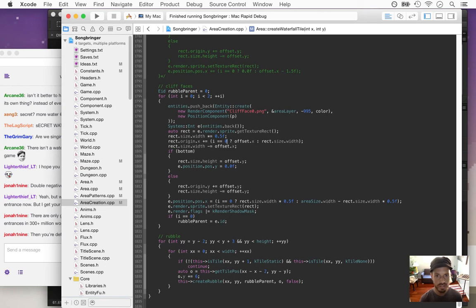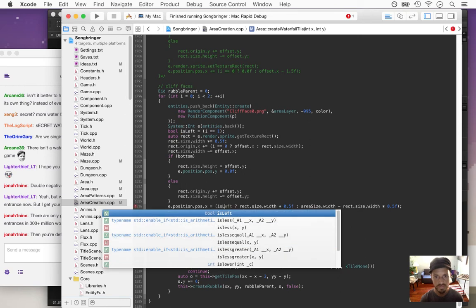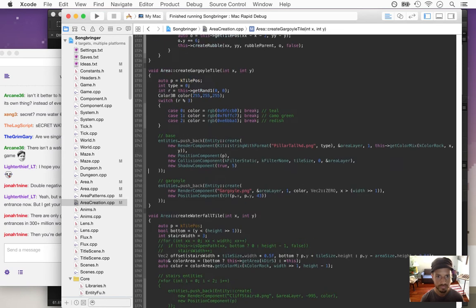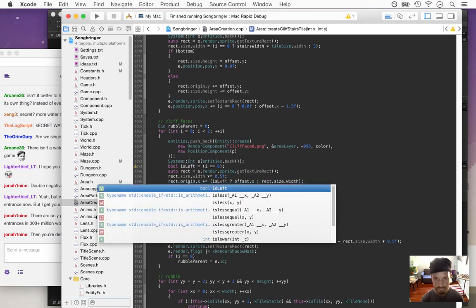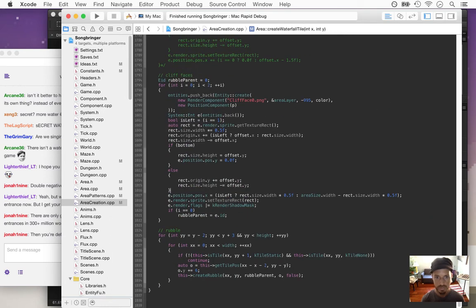So rect-origin-x — this should be simpler — 'is_left' in this case is one for the first cliff face, and zero for the other. Let's fix the other cliff face too — is_left, and this one is i equals zero. That should flip them over.